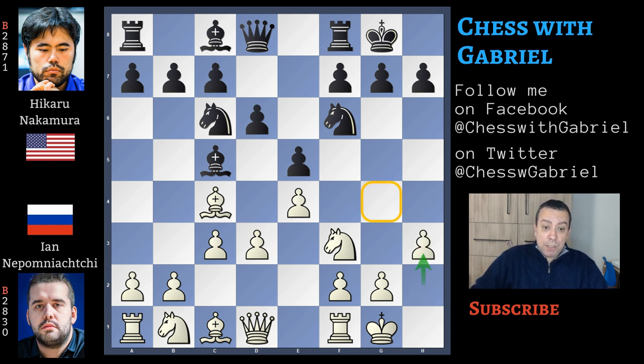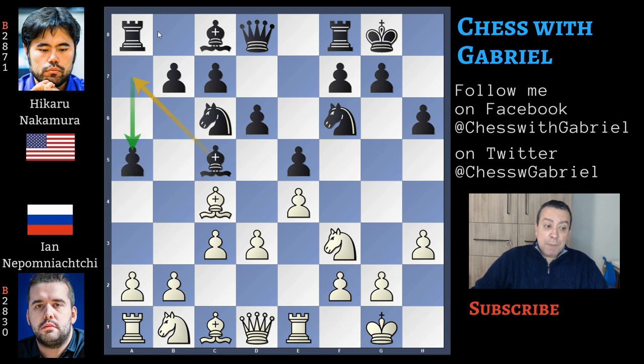Here comes h3, controlling g4 before starting the knight maneuver. This is a possible line. Same idea for black, who plays h6. Here comes rook to e1 and a5, which grabs space on the queenside but more than that prepares the bishop retreat to a7. The knight on b goes to d2, beginning the knight maneuver.